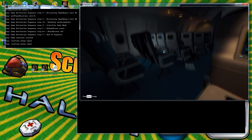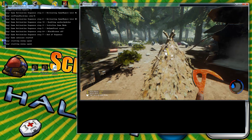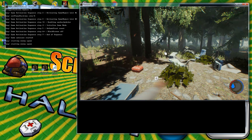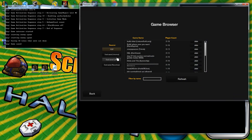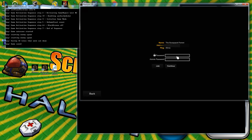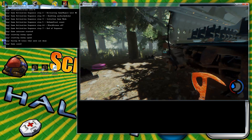Everyone is always going to start on the airplane, so go ahead and skip it, build a temporary shelter, and save. Once you save at your temporary shelter, you can load back in right at that shelter with all your items. Exit out, find your game in the list again — and instead of just a Join option, you'll now see a Continue option. Hit Continue and enter the password, then hit Continue again. If you hit Join instead of Continue, it starts you on the plane again, so make sure to use Continue. You'll spawn back in your temporary shelter with all your collected items.